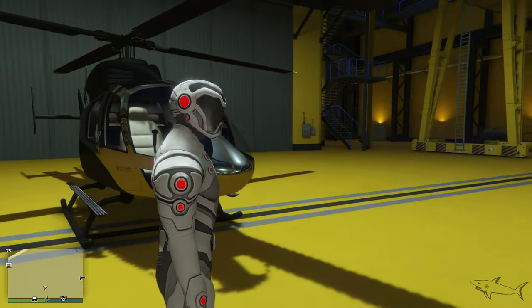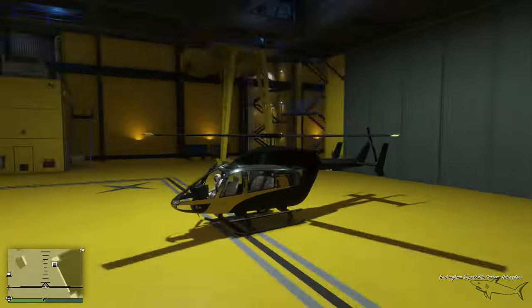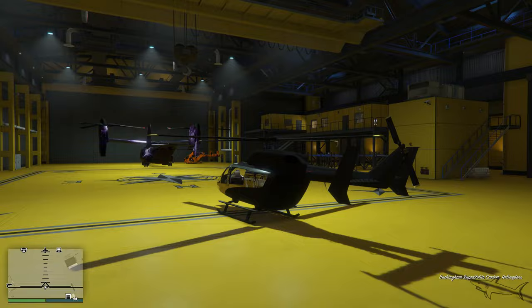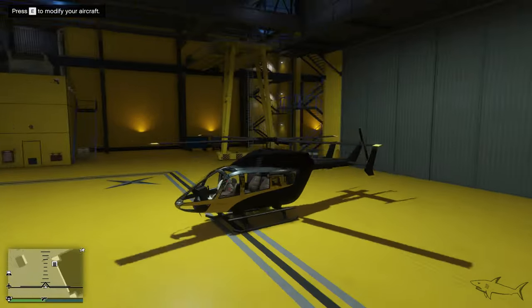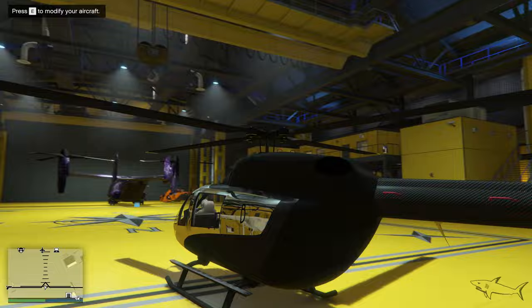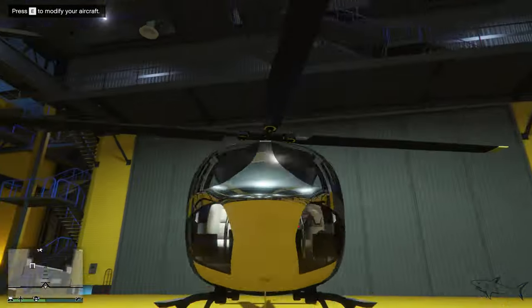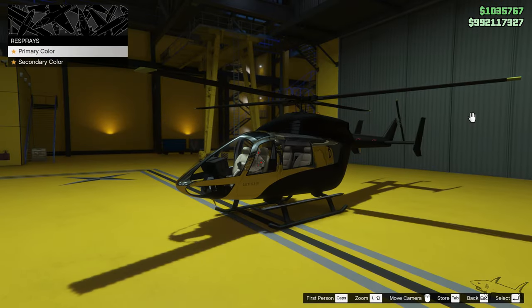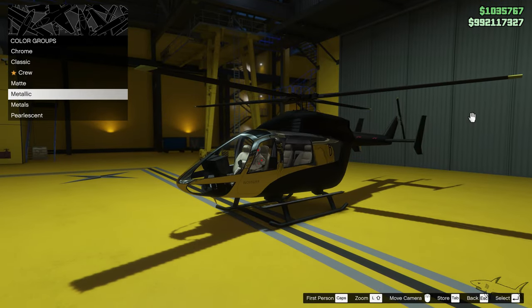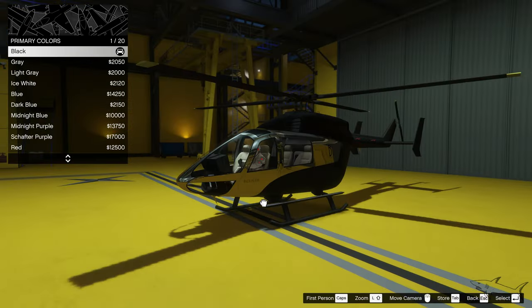I'm gonna show you what the Carbon version can do for you, how you can use it, and what you can customize. You need a hangar, by the way, if you want to customize it, and you need that mechanic — I think that's the name. The one that I have right here is really awesome in my opinion. I made a pretty awesome looking helicopter with chrome and carbon.